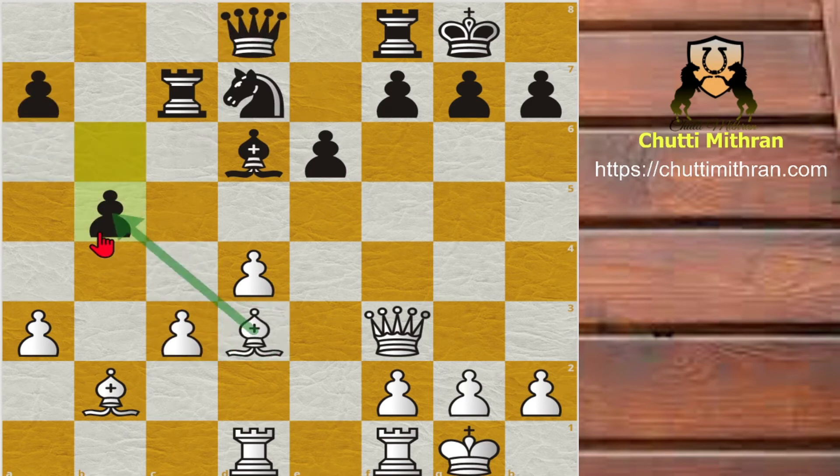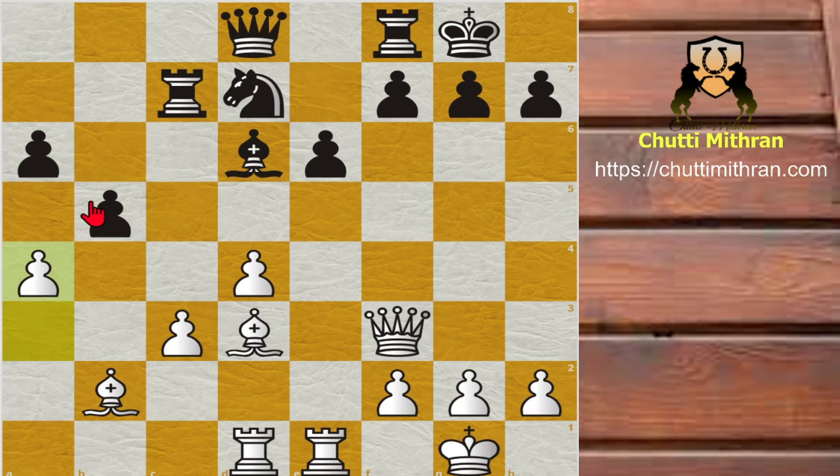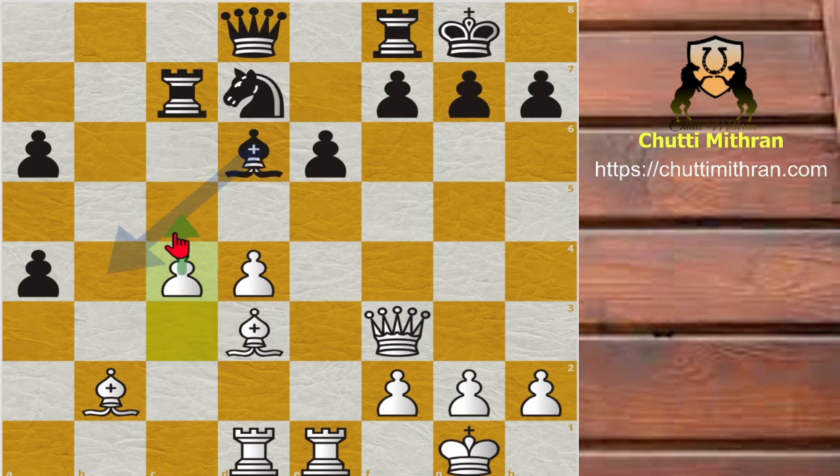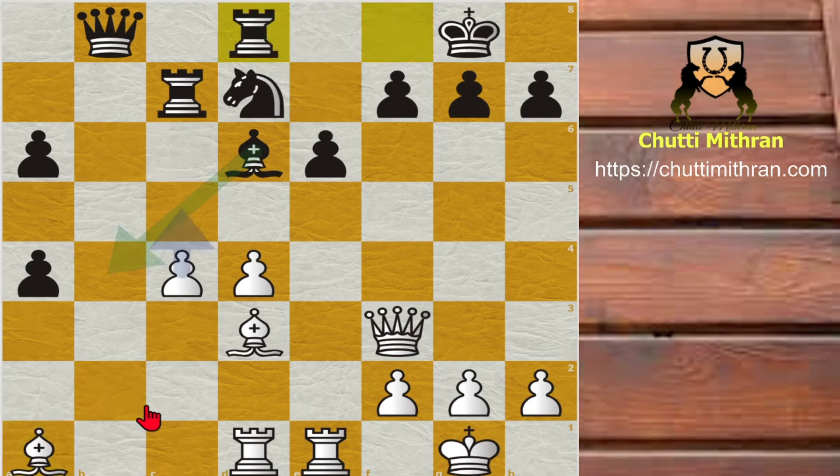So obviously Timur Rajabov does not go for that pawn — he plays Rook f1. He wants to bring the Rook into the game. a6, strengthening the pawn on b5, and a4 — giving up a pawn. b-captures a4 and this is what Timur's idea was: he plays c4 and creates a beautiful passed pawn, now threatening c5. Queen to b8, putting pressure on this Bishop, Bishop to a1 and Rook to d8.